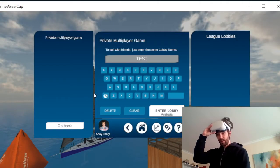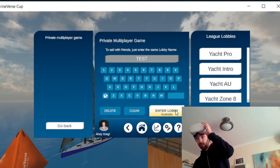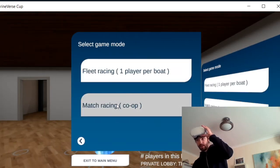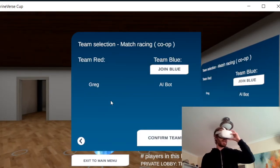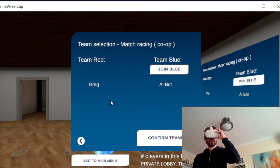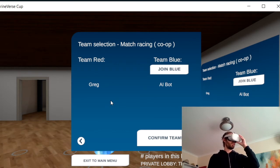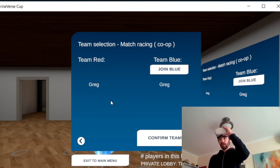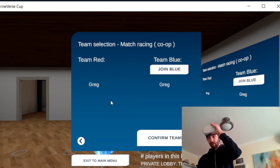Let's try this again. This time we're actually going to join different teams. I can pre-select Co-op and then join on the headset. Hopefully the connection will be quicker. I'm still in the red team but I'm going to select the blue team here, and now we have different teams.